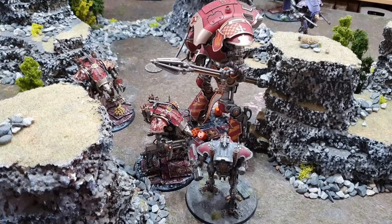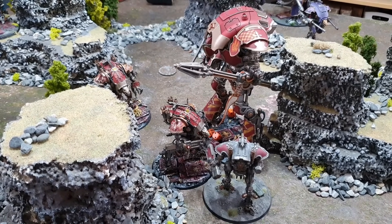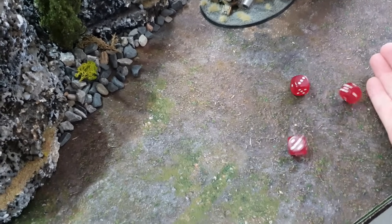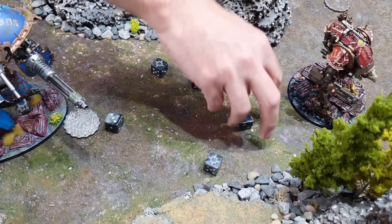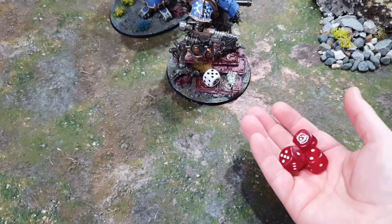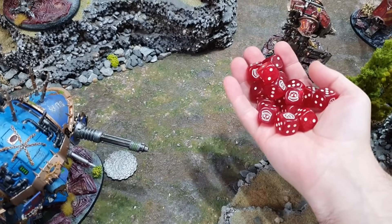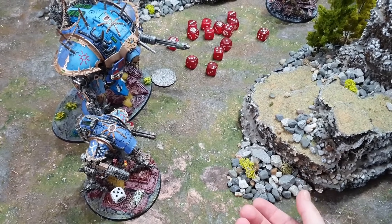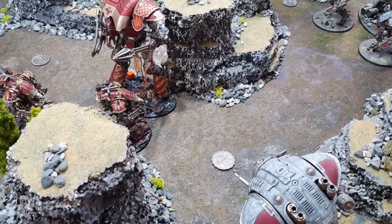The enemy Knight Lancer gets a free Tank Shock — looking for fives, three mortal wounds come through, taking three wounds off the War Glaive leaving it on nine. Then the Lancer strikes: hitting on twos, four hits, strength 20, wounding all four times. I need sixes to save — making one — but still 16 damage comes through. The War Glaive is gone. No Deadly Demise — it simply crumples under the Lancer's attack.